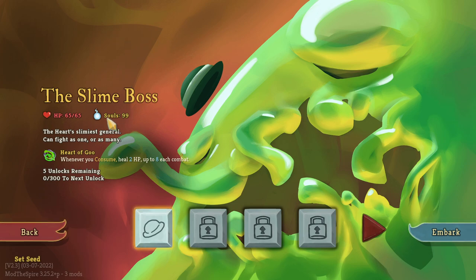HP 65, Souls 99 — I don't know what that's going to be about. The Heart's Slimiest General can fight as one or as many. Whenever you consume, heal 2 HP and up to 8 each comment. So each character is going to have their own unlocks, like typical base Slay the Spire as well.